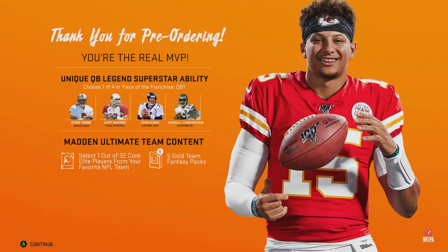Let's go over what you're going to get for this edition so you don't miss anything. You have the three day early access, the 15 gold team fantasy packs, one out of 32 core elite players from your favorite NFL team, one large training quick sell pack, one past and present elite player pack, one Madden championship series pack in ultimate team, and your choice of one unique superstar ability for your created player and Face of the Franchise QB1.